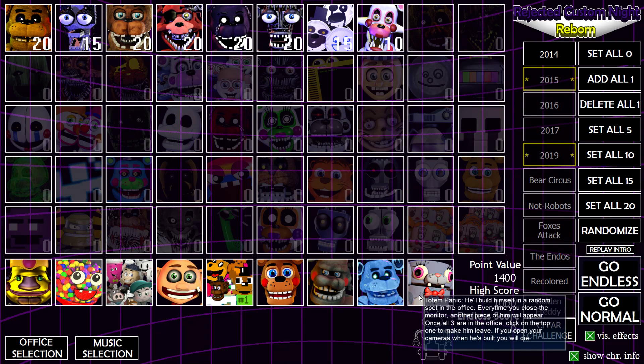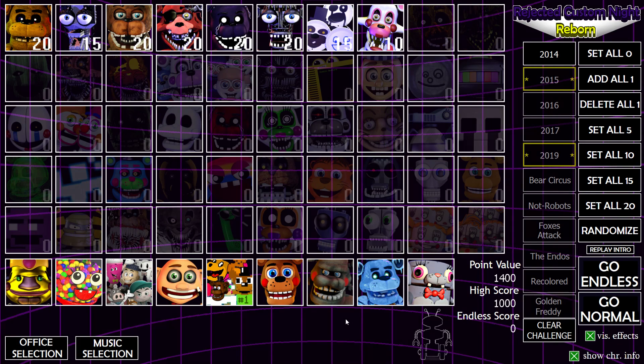Totem Panic will build himself in random spots in the office every time you close the monitor. Once all three pieces are in the office, click on the top of one to make him leave. If you open the cameras when he's built, he will die. I think Totem Panic is from Freddy in Space 2.